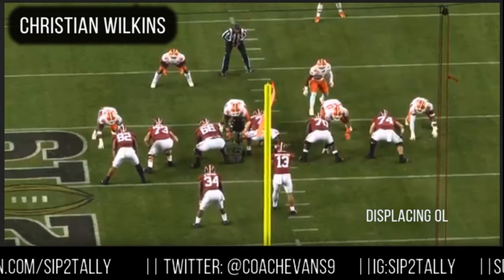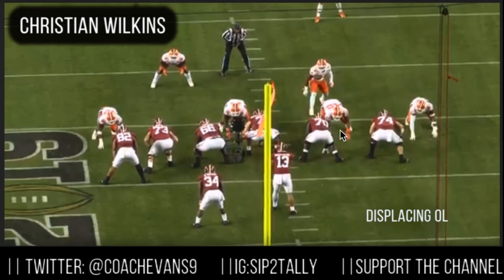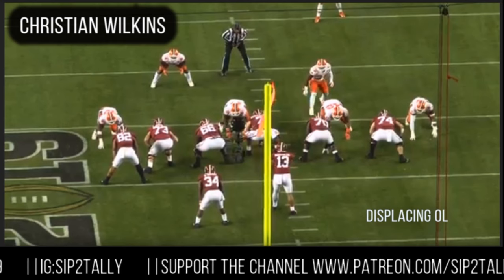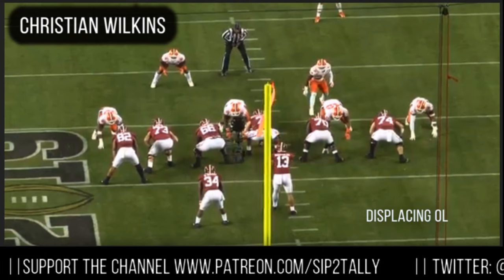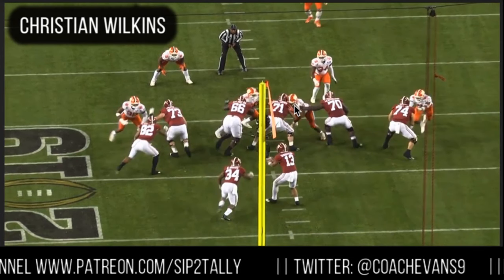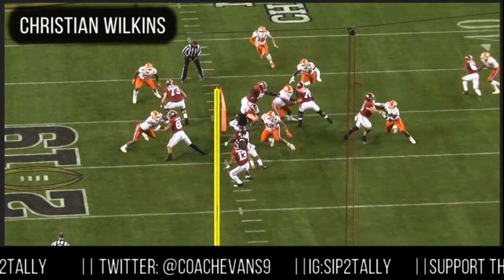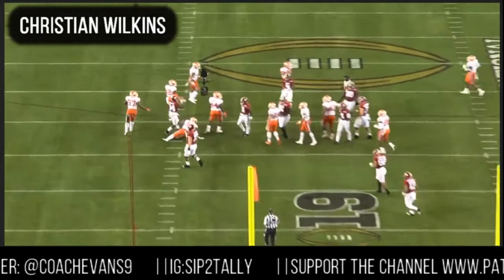First play we got, we got him displacing the O-liner. You can notice where he is with the orange glove on throughout the film. He just slants right here on Pierce Barker — watch how he just gets rid of him. The running back cuts off that block so he can't make the tackle, but just getting rid of Pierce Barker like that, like he was a high school player.